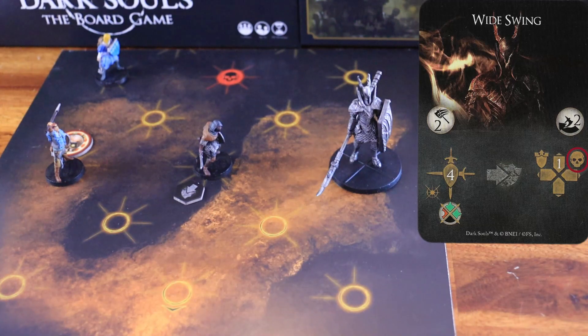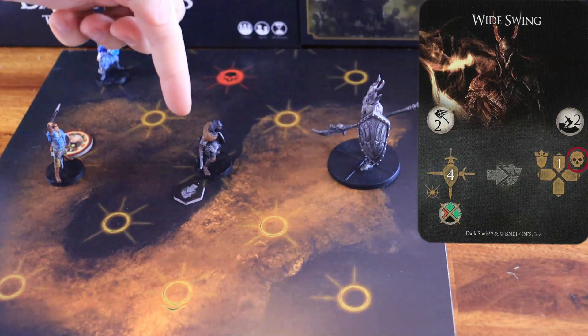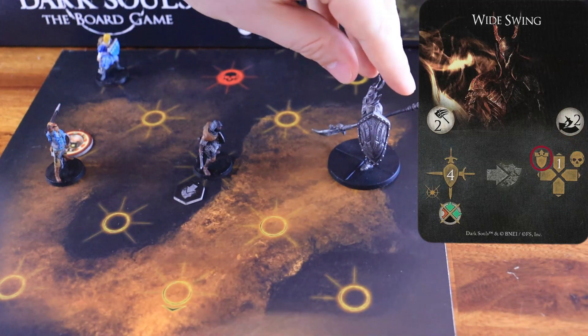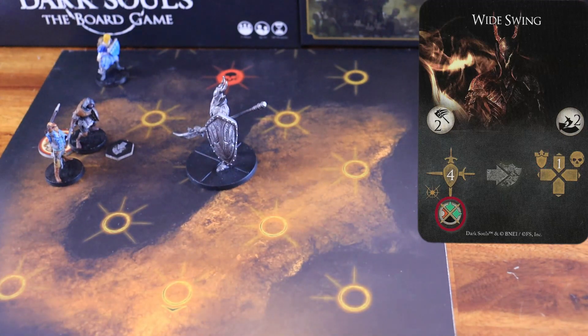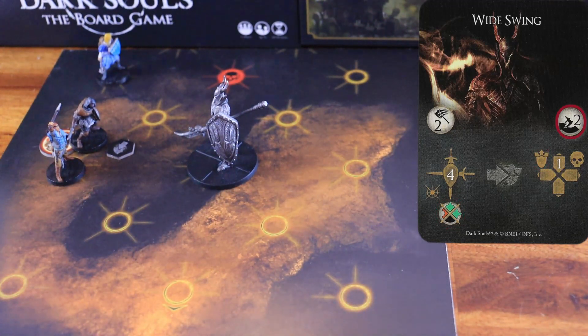Then, it turns towards the node that is the closest to the character with the aggro token. It moves one node forward, pushing any character on its way to one of the nearest nodes that faces the boss's front arc. This attack has a weak spot on the left arc and a dodge difficulty of two.